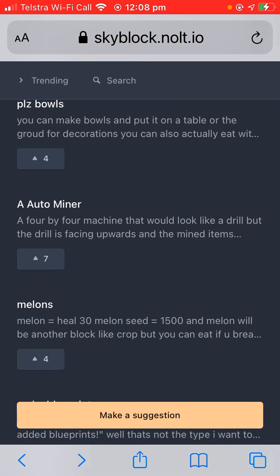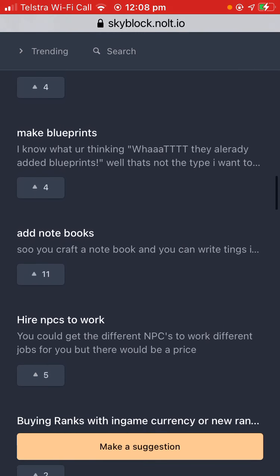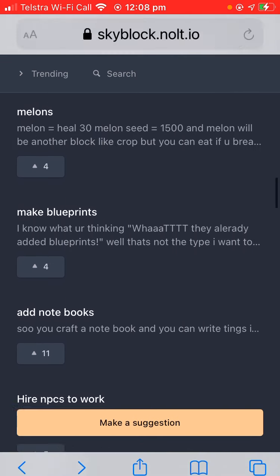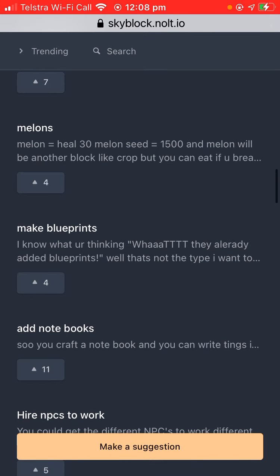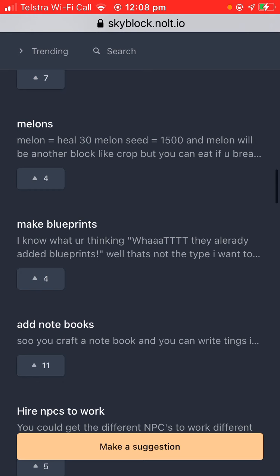Melons — melon seeds equal five thousand, one million dollars for melon seeds. If they add a new crop and it's melons, it'd have to cost a lot depending on how much it heals and how much it sells for — unless they make it like cactus where it takes so long to get and sells for very little.